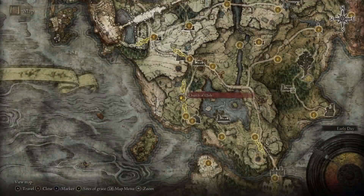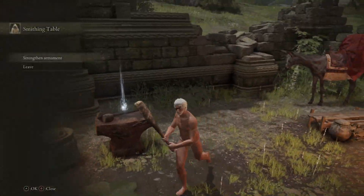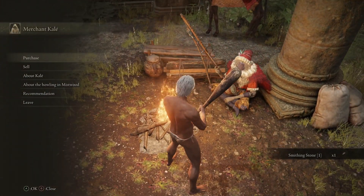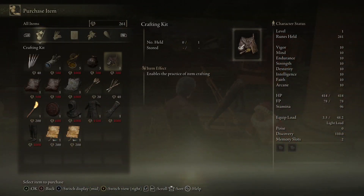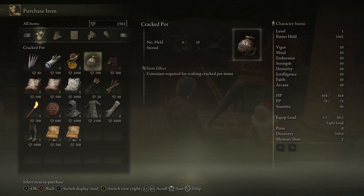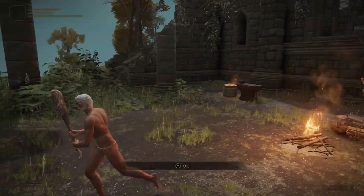Make sure you grab all the runes in the graveyard. Then head back over to the Church of Ella. There's a smithing stone one on the anvil, so grab it if you don't have it already. Talk to Kale — since we went to the Mistwood Ruins, you can ask him about the howling in the Mistwood. He'll give you the finger snap gesture to talk to Blaidd. Also go to his shop and buy the three cracked pots for 300 runes each, the crafting kit for 300 runes, and about a dozen throwing daggers — around 1800 runes total. Sell golden runes to him if you need to.